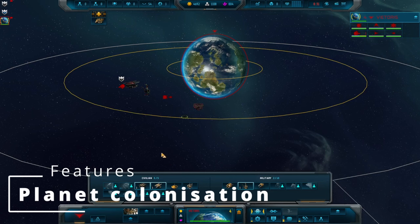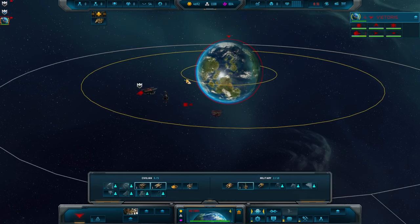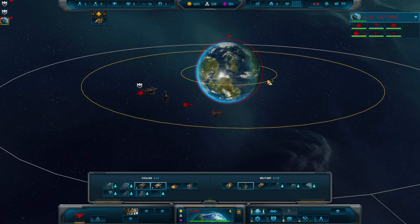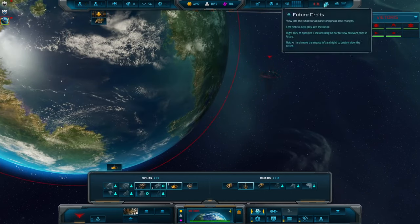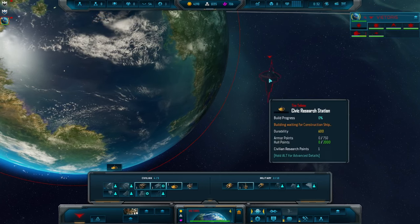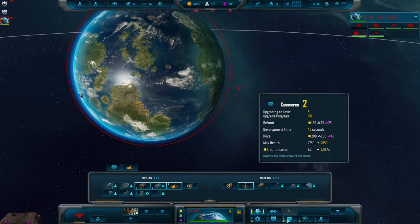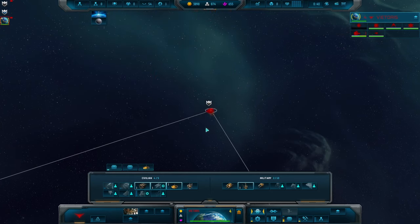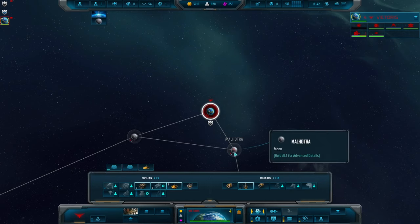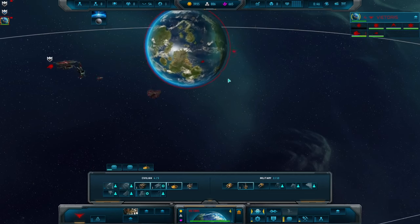You start each game having colonised a home planet, and within its orbit you can build a combination of civilian and military structures. You have a supply cap of sorts for these, which can be expanded. Military structures include things such as floating missile batteries or lasers orbiting the planet, or perhaps space stations with combat capabilities, whereas civilian structures tend to be things such as science satellites or production facilities like factories.